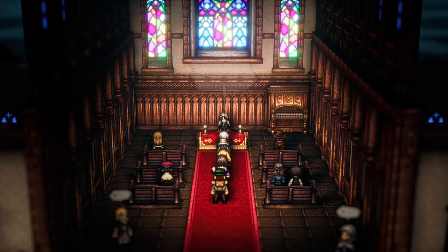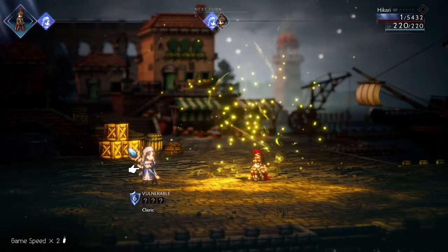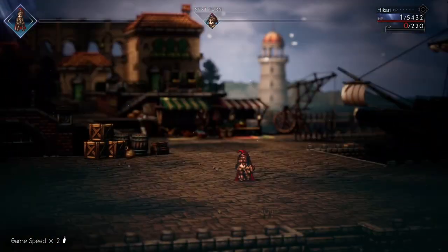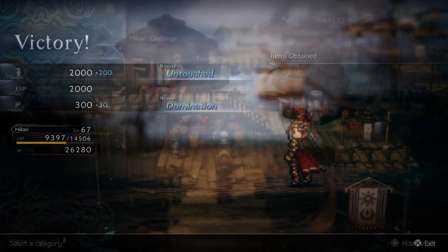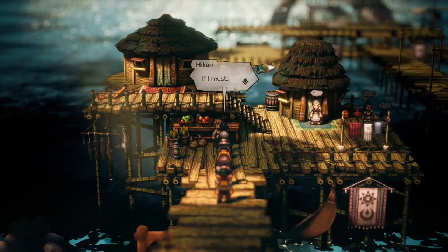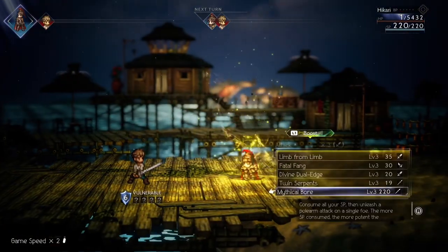For Hikari's setup, he has to learn Mythical Boar and have his HP at 1 and max SP for maximum damage. You can do this by guild challenge — fight a strong NPC and lose the fight. The fight is going to be simple: just boost the 2 BP that you have and attack with Mythical Boar, and watch your opponent melt.